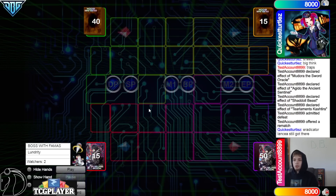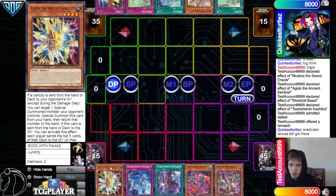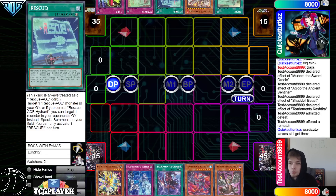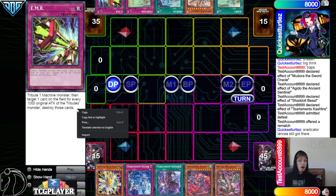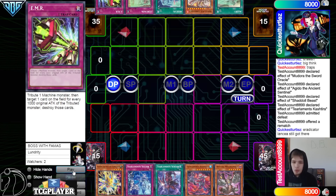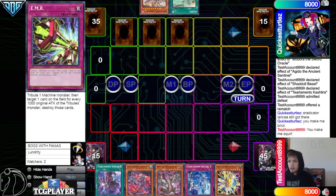We're going to see the Rescue Ace player going first in Match number two, Game one. We got Kelbeck, Solek, Scream, Tier Cache, Magma. They have Alert, Turbulence, Rescue, Contain, and EMR — attribute one Machine Monster, then target one card on the field for every thousand original attack with the attributed monster and destroy those cards. So that's like a try to pop three. That's interesting — main deck too, by the way. So you make me brick.